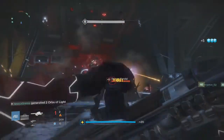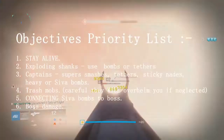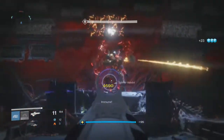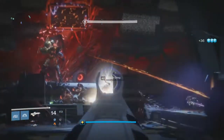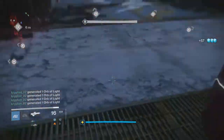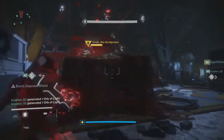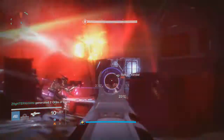Now that gear is covered, let's go to the objectives priority list. Most people get confused and think this is all about the boss - they save all their supers, all their heavy, all their snipers for the boss. The objective priority list is actually the opposite: staying alive is the number one priority. Stay alive - it's a hard raid, there's no respawn, and if you're at lower light levels you're probably grouped with other lower-light players.